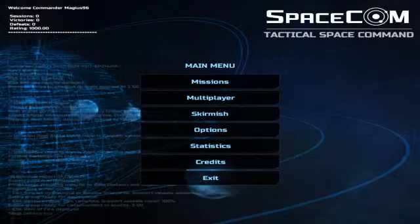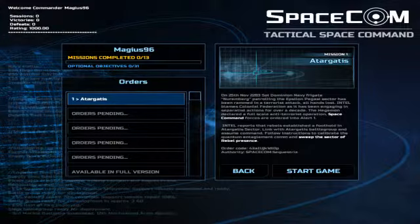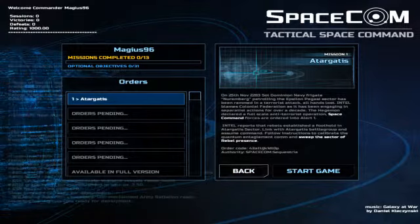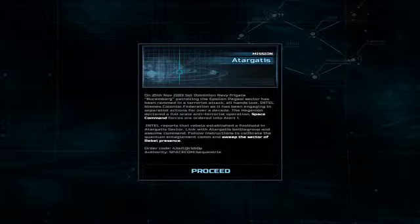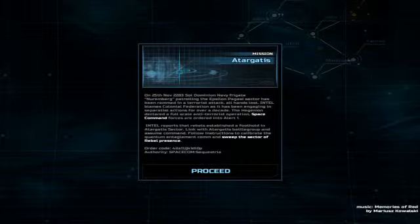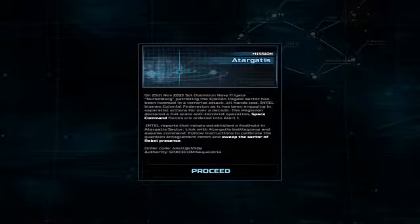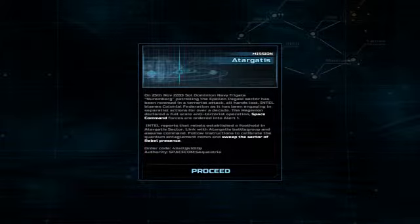Let's get into this and show you what the game looks like. We'll go to Missions — I've already completed this first one, but we're going to do it again so you can see how to play. There's no tutorial, so we'll start the first mission. There's a lot of text here, and I'd say look at the bold white text to find your instructions. Generally, near the bold lettering you can find what you need to do — follow instructions, calibrate quantum entanglement com, and sweep the sector of rebel presence.